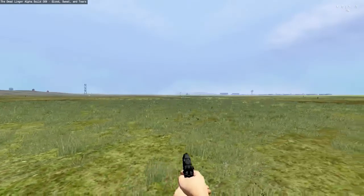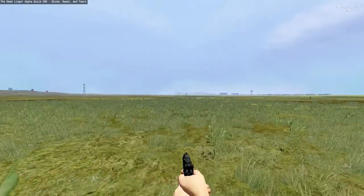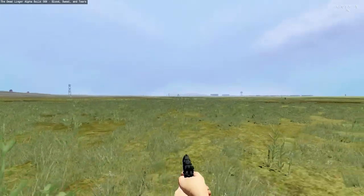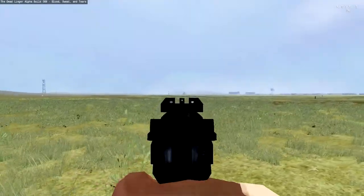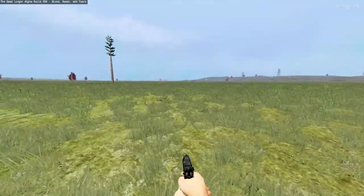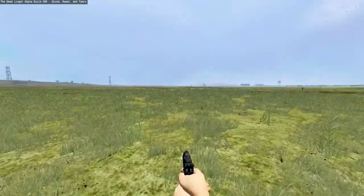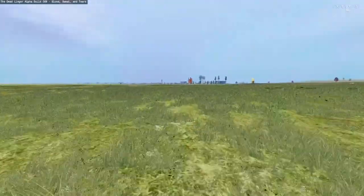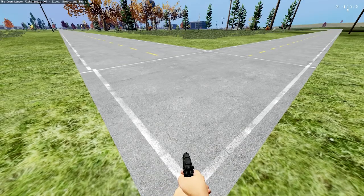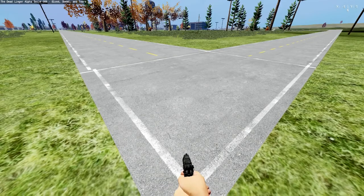Many LOD models, which are distance impostors, have been updated, which means farm crops should no longer appear as solid green or yellow blocks from a distance. You can kind of see the greenish tint but it's not really like a block anymore. Road intersections also don't appear dark or black anymore.